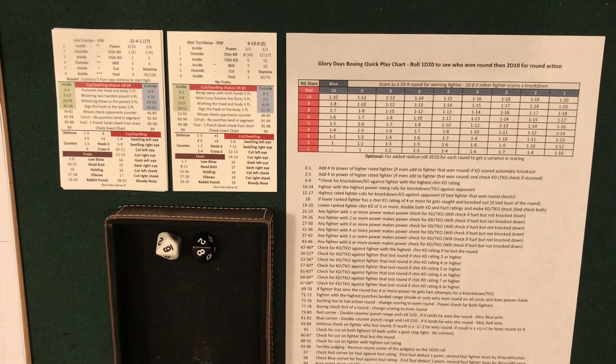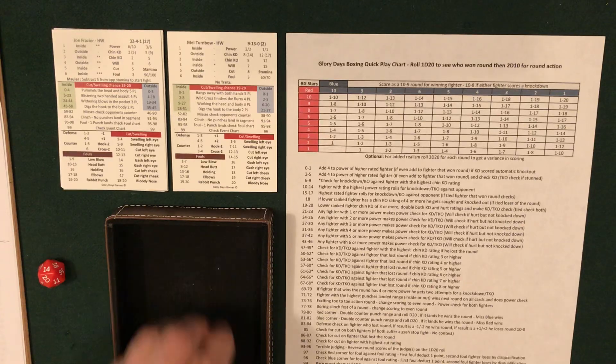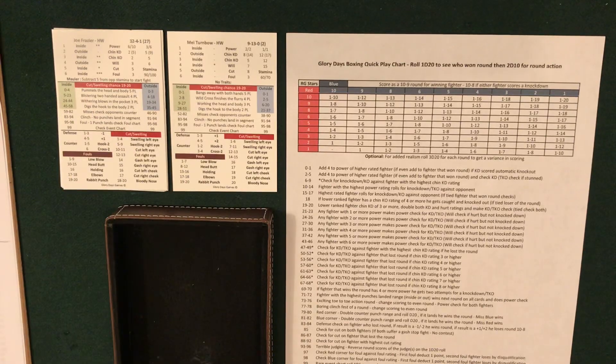Round 1: rolled 86 — check for cut on the fighter that lost the round, that's Mel Turnbow. Rolled an 8, so Turnbow is going to be cut — a 15 means a cut above the right eye. 10-9 round for Frazier, no stoppage check. Round 2: rolled 81 — blue corner double counter punch range. Roll d20: if it lands, he wins the round; if he misses, red wins. Counter punch range is one to eight and a six comes up, so Turnbow actually takes round two.